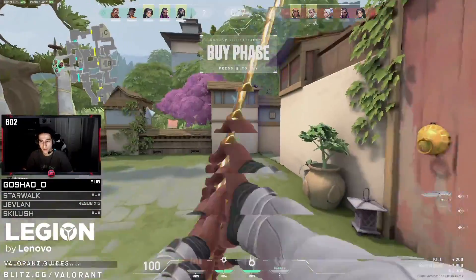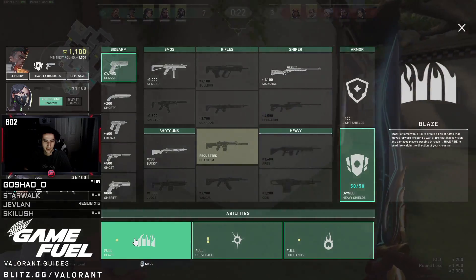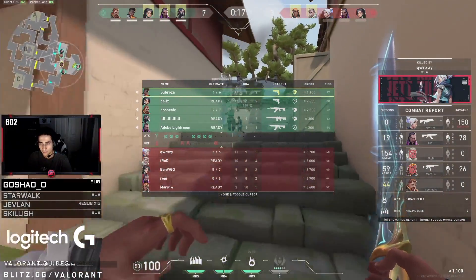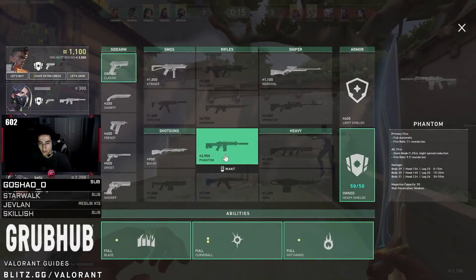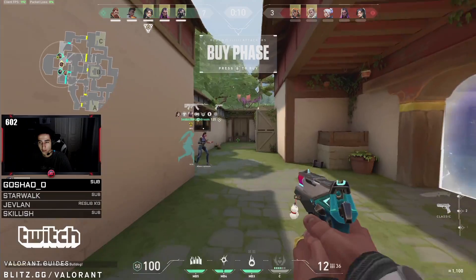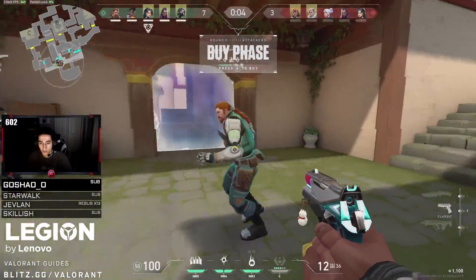Looking back at rounds 10 and 11, they were the same play — gain garage control to plant C. The deciding factor between these rounds was not aim or weapons, it was the strategy they used. So if you are just rushing as 5 and losing rounds, try taking it slower and attacking sites from multiple angles at once.